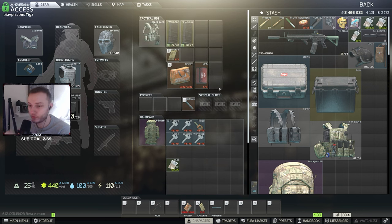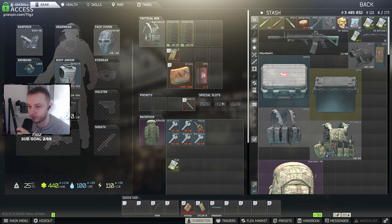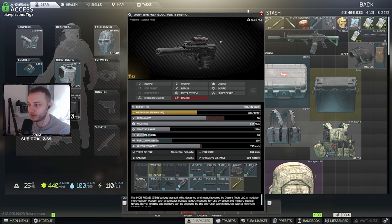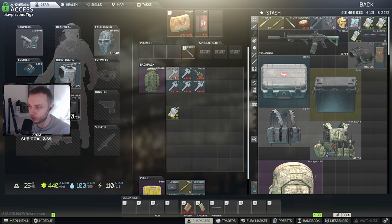For my rogue farming guide for this wipe, this is the loadout I recommend you use. You can use whatever gun you want - personally I'm going to use the MDR because I think it's the best, but there's many different types of guns you can use. You can go budget if you are broke - there's plenty of guns for that. I highly recommend the MDR as it's the easiest gun for killing the rogues.